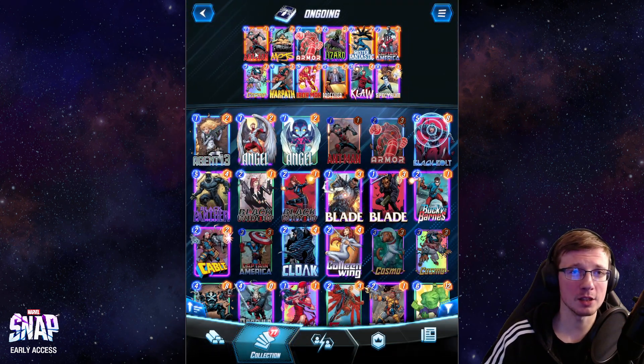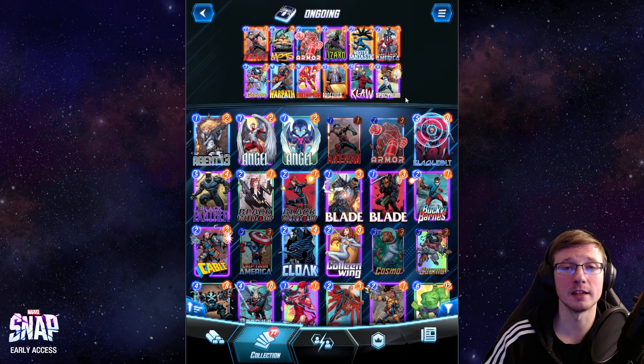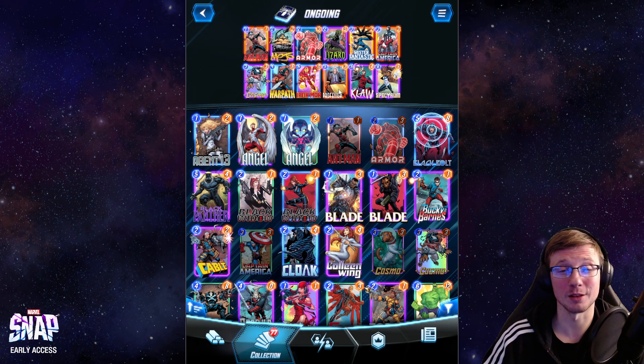Let me show you the list here. We have Ant-Man, Mojo, Armor, Lizard, Mr. Fantastic, Captain America, Cosmo, Warpath, Iron Man, Professor X, Klaw, and Spectrum. It works really awesome, especially when you're dropping Professor X and just locking down one of the locations.